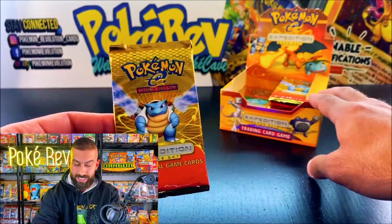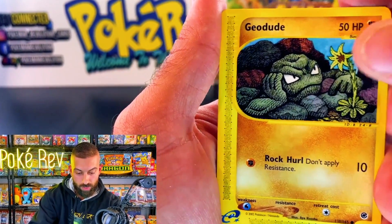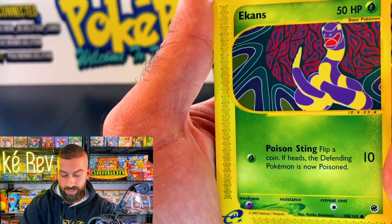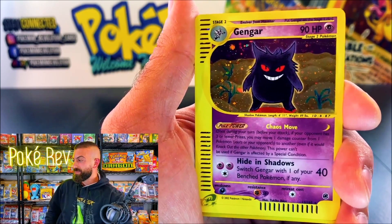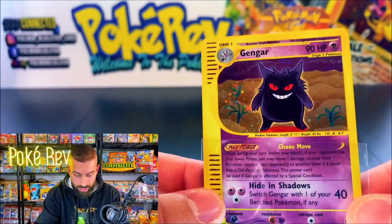Mike D, you're up next! Can we get some one-pack magic? Geodude admiring the one flower in the rocks, and an Ekans — come on, Mike D. That's the Gengar! That is a huge hit! I love this artwork — this is one of my top three favorite Pokémon. The E-Series quality is outstanding.